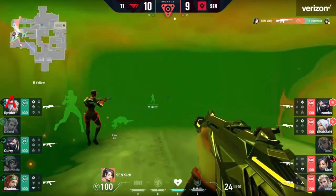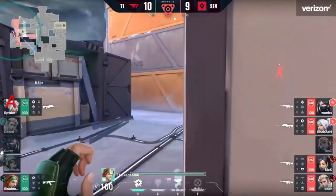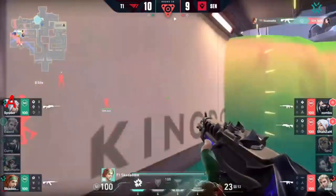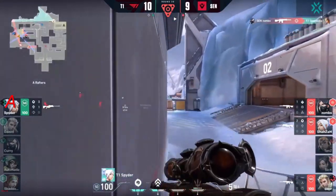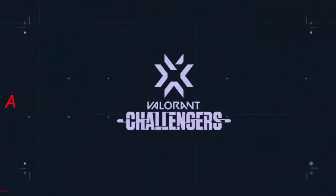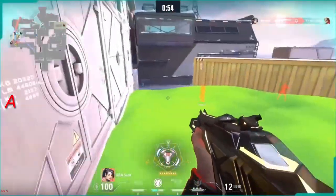Sick finds the first elimination and a second — beautiful snap onto curry. Spider and skadoodle in a 2v4 situation — flash will go in, but at a certain point you have to consider is it even worth going for? Spider running away — skadoodle finds one elimination on the exit. But there was never a true look for T1 to go for a retake. We'll tie things up — and it can't be possible that sick is this good.